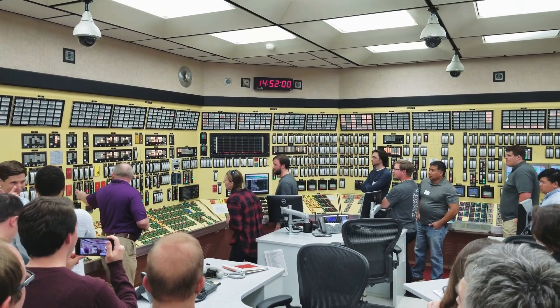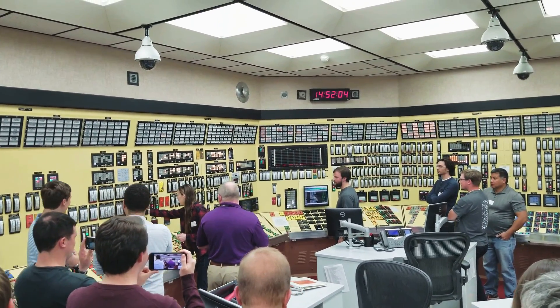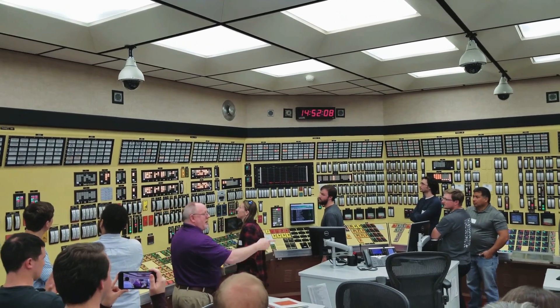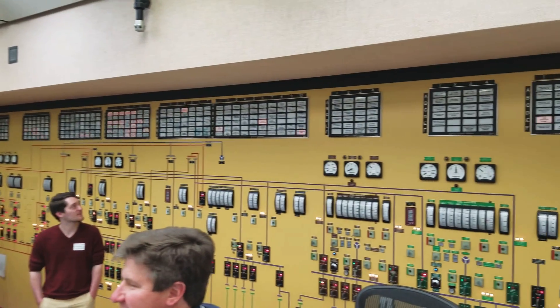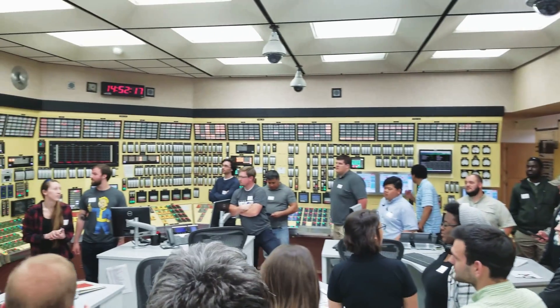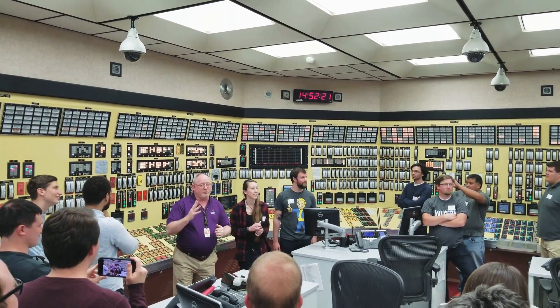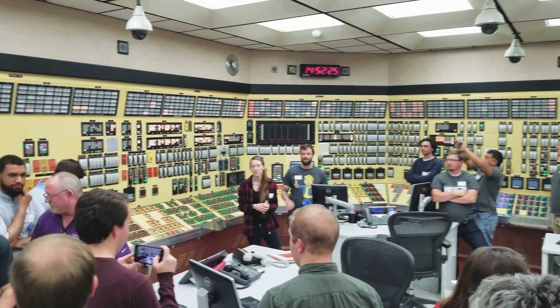Go ahead and come to this switch — it says SI, and activate SI. That brings in even more lights, takes care of some more breakers over there, sparks a couple of pieces. Now we need to move some pumps and move some water into the core. The safety injection signals are very few, but they're designed to keep the core safe.